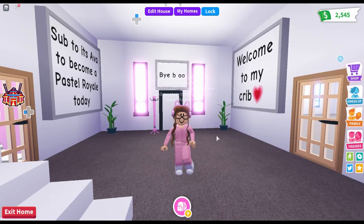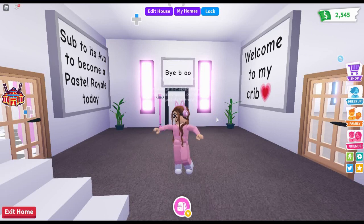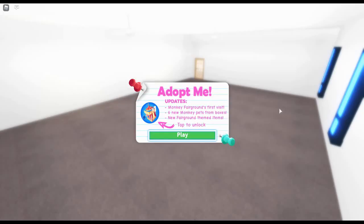Hey guys, welcome and welcome back to my channel — it's Ava! Today we are going to be taking a look at the new monkey update. As you see when you first come into the game, it brings up a prompt that says 'Adopt Me Updates,' and it has a photo of a monkey box. It says 'Monkey Fairgrounds — First Visit.'